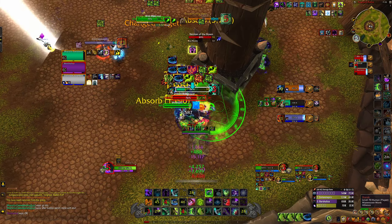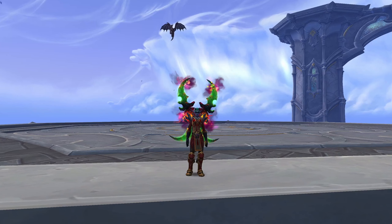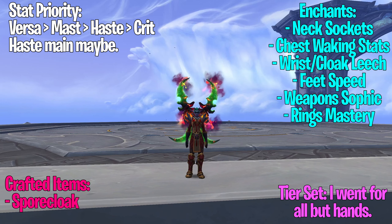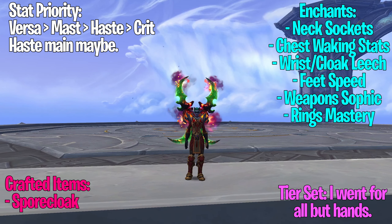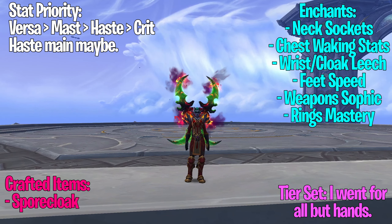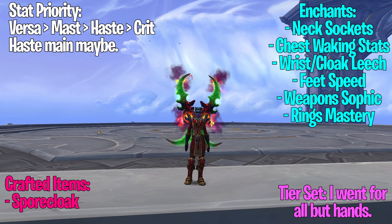It's a no speech on gear acquisition other than just send it, since at this point conquest is unlocked. Mastery remains the main stat, but with the build we are running now, haste is also good, so no more need to look for world PvP items. I'm also thinking of trying haste-focused itemization, stay tuned for that. For crafted items, you want a Sporecloak for sure; second slot doesn't matter, but Infurious boots are always good.